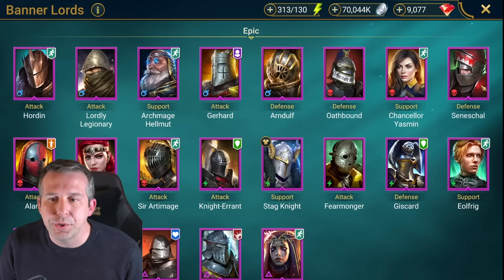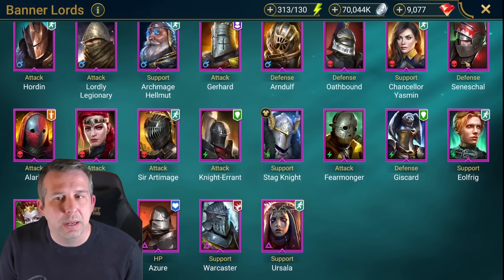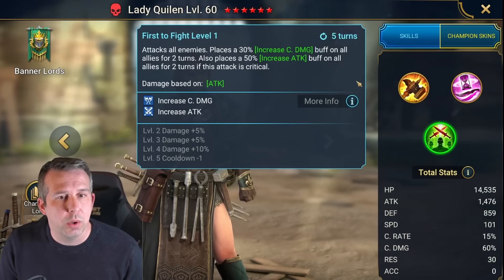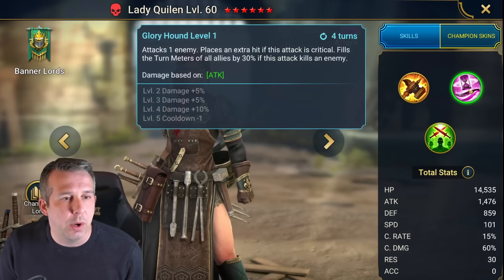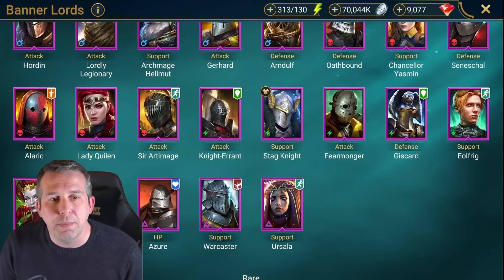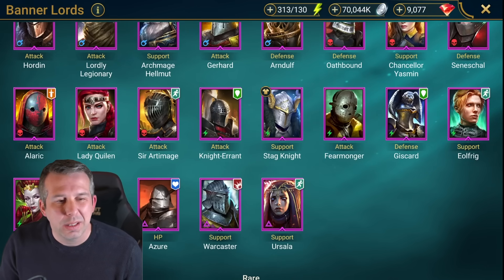Countess Yasmin: pretty trash. Seneschal: pretty trash. Aleric: pretty useless. Lady Quillen has got some turn meter stuff going on and a nice buffage on her A3 - a mid-tier champion, if you get her early worth building out for an arena type team. Arteimage: kind of trash as well. Knight Errant hits really hard on a single target but there's not really anywhere in the game that he's relevant.